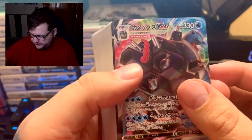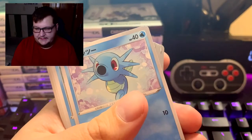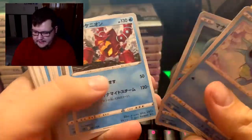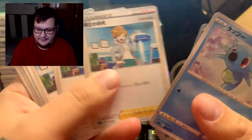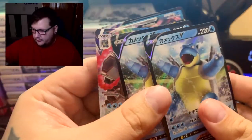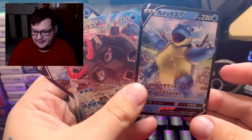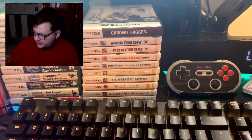I think there's also a Celebi in here. There we go - we get the VMAX Venusaur, two Venusaur V's. This is really good value - I think these are only maybe $15 at most. Let's go through and see what's in the deck. I'm not going to try to pronounce the names because I can't read Japanese at all. There's a Hop, a Marnie, and a bunch of energies in that one.